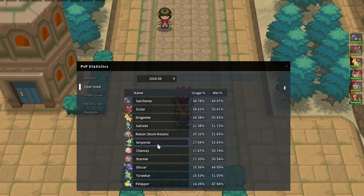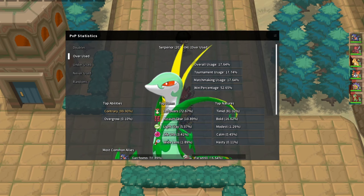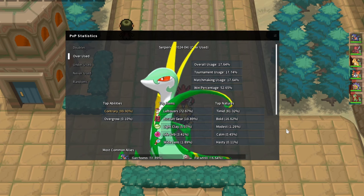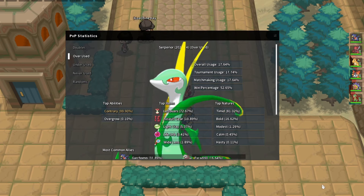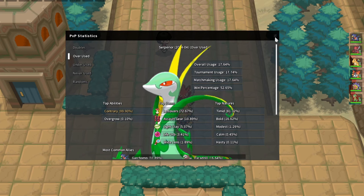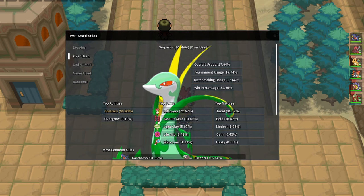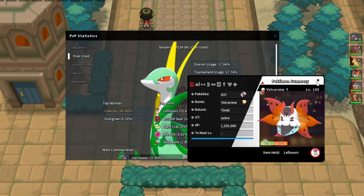Serperior is really really scary for us. Choosing a lead against it is tough - if you lead Garchomp they can 2HKO you with Leaf Storm, or if you try to get up rocks they can click Glare and you get paralyzed, then start Leaf Storming and it's going to be extremely bad. You often see people leading with Serperior into this kind of team, which makes a lot of sense. In those matchups you might want to lead with Scizor because Scizor is not going to die to Hidden Power Fire off a Serperior without a Leaf Storm boost yet, and you can get off a big U-turn.